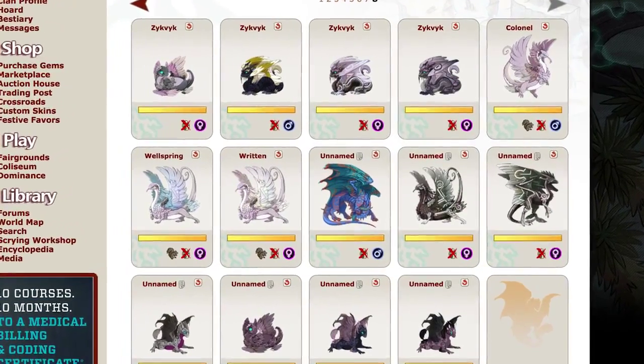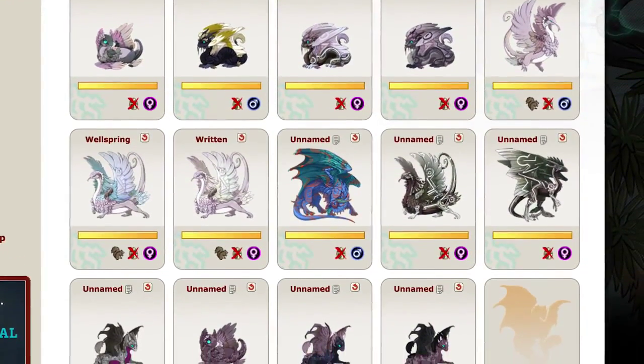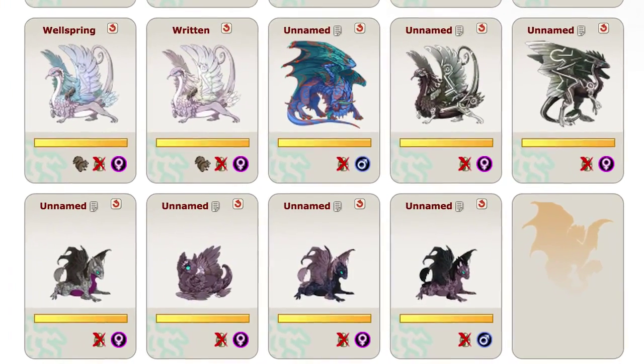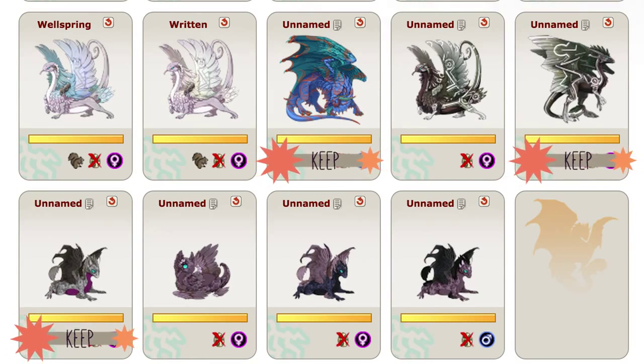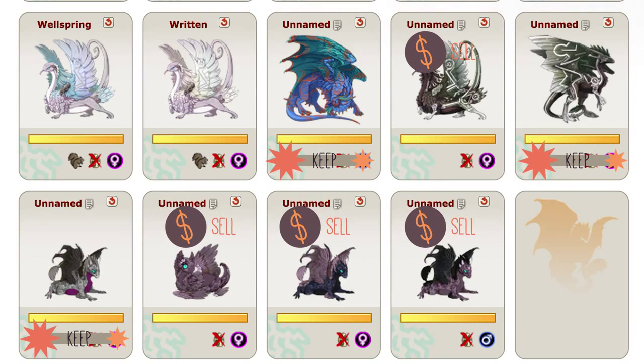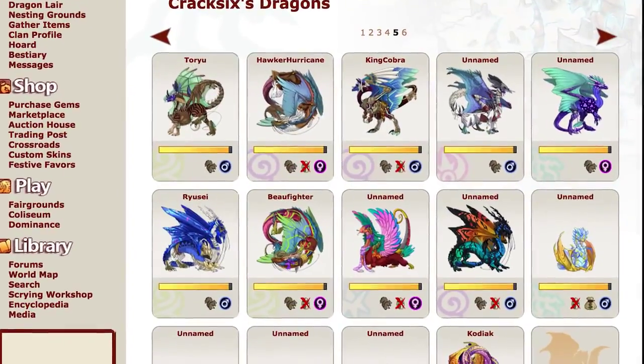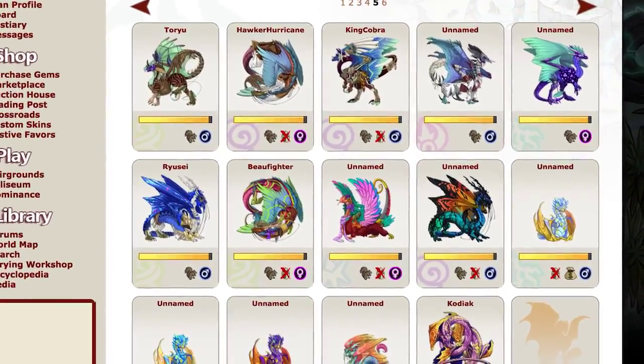After the Exaltlings, I just have my limbo area where I put the parents that are going to be exalted, the dragons I'm trying to sell, and dragons that I'm trying to decide what I'm going to do with. I see many users using a lair organizational structure that kind of mirrors this, where you have your general population, and then at the end you have the Exaltlings, the parents that you will exalt, and the babies that you're trying to sell.